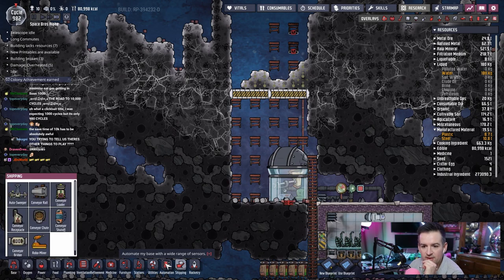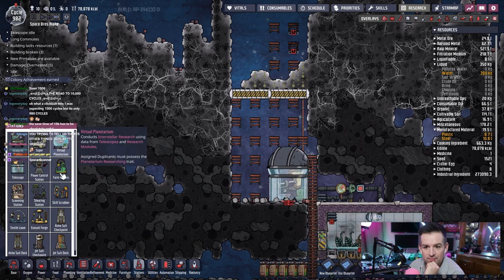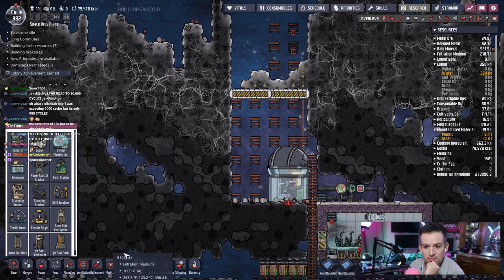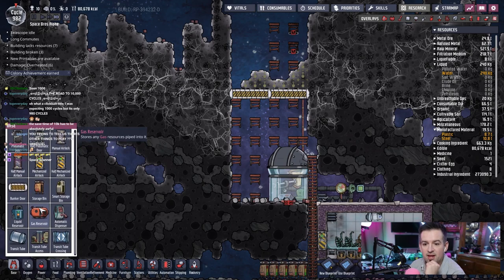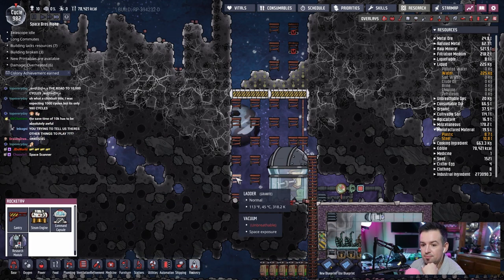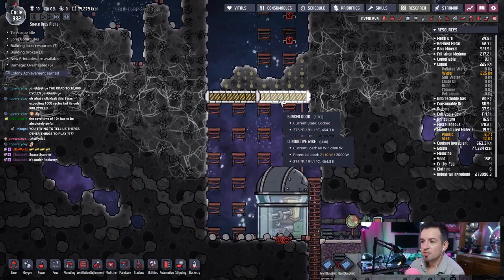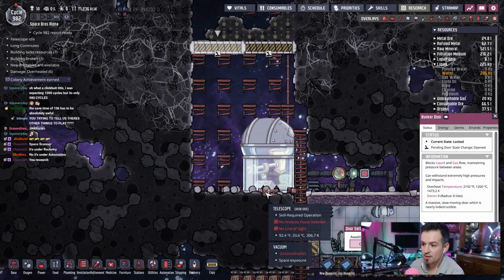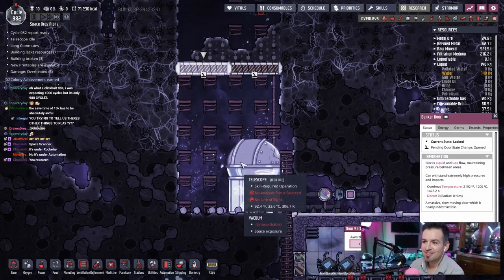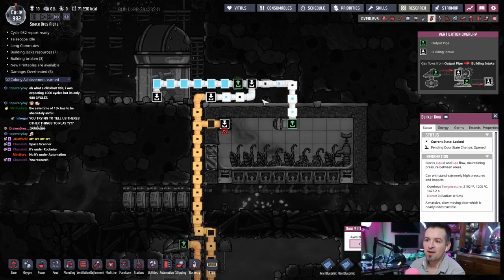Is a robo miner what we need? Space scanner — is that a station? It's under rocketry, so it's something you have to research. Let's open these up and see. The telescope has no line of sight and no analysis focus. We'll research that. We have to open this up and get things cut out — it'll do damage, but whatever. The oxyferns are going to keep cranking out oxygen and I'd rather have this room get hyper compressed and packed full of oxygen we can use later.